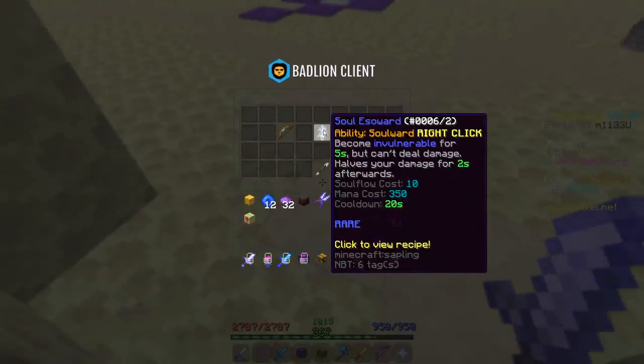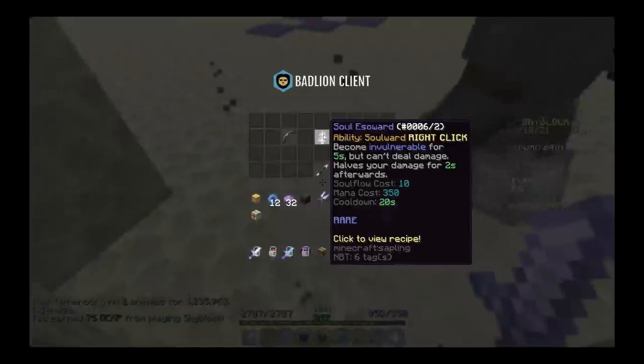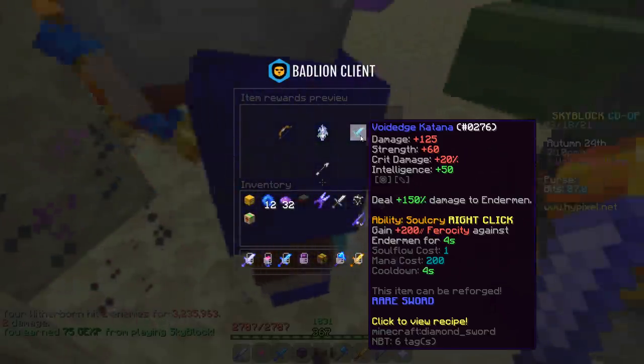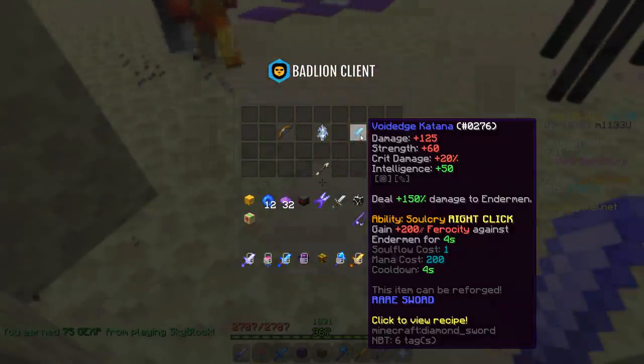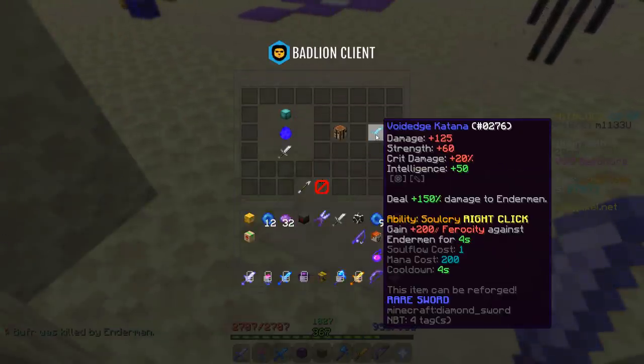What is this thing? Ability Soulwork — become invulnerable for 5 seconds? That's OP! But you can't deal damage. Okay, never mind, that's not so OP. And then the specialized weapon — the Void Edge Katana. I might actually craft this if I get further into the Enderman Slayer.